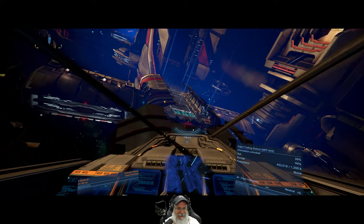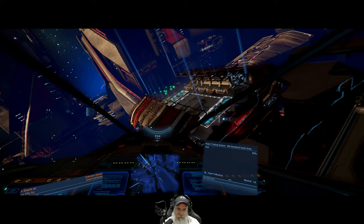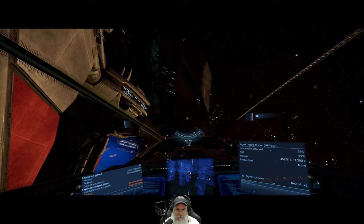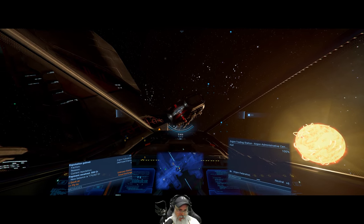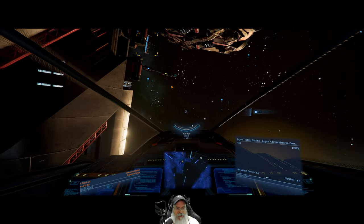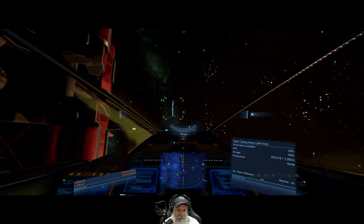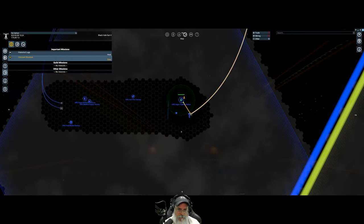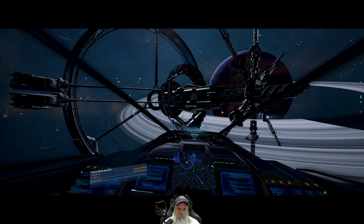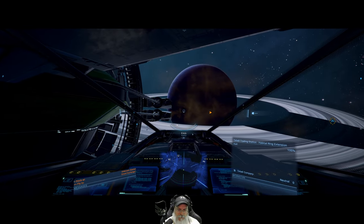We might even become a pirate at some point, we'll see. We got some rep there - plus one, so now we're at reputation six with Argon. Fantastic - easy way to get rep in the early game. Let's head on over back to our station and see what happens next. I'm also going to put a satellite by this Teladi trading station. We could get some rep with Teladi. We just got some rep from Teladi - plus one, so now we're at reputation one with them.